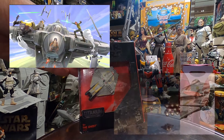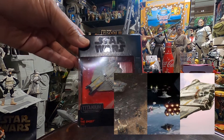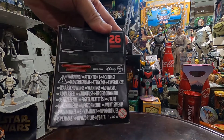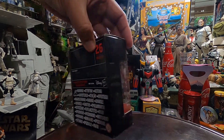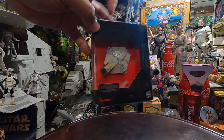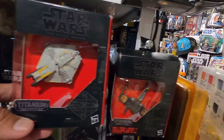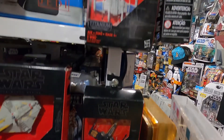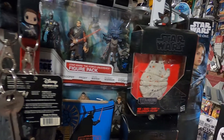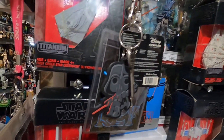Here is the Ghost from the Star Wars Rebels animated series, also visible in the movie Rogue One. It is number 26 from the Titanium range by Hasbro. This ship is one of my favorites along with the Millennium Falcon. Just like the Star Wars Micro Machines range, the ships in the Titanium range are not to scale with each other, unlike the ships from the X-Wing board game range.